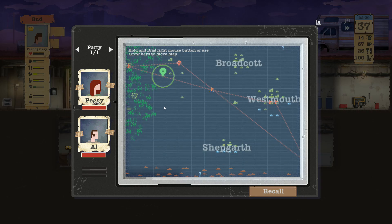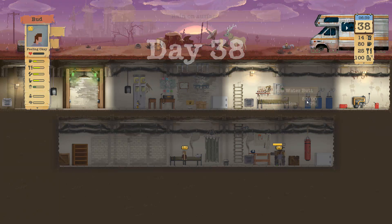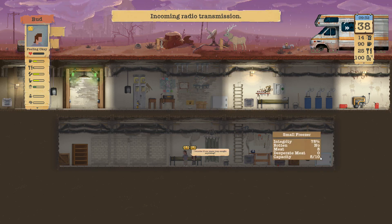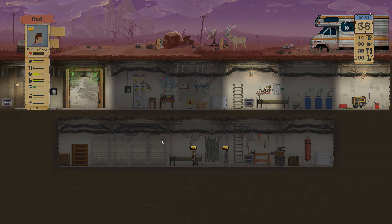Should be getting close, about halfway there. Nice, rain on the surface so we're going to get topped off nicely. How are we doing for food? Eight, eight, nine out of 20. Approach a person in need - there you go.